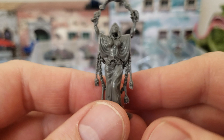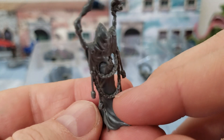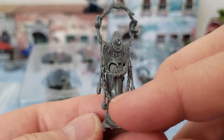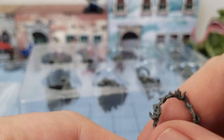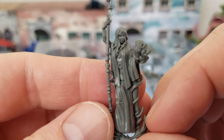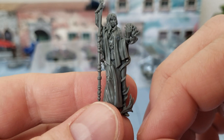For some of us that might be an issue, especially if you're big on the painting side of the hobby. But if you just want to get playing, literally all you need is some glue to put them on their bases and they are good to go. And then we have one last sculpt — she's got energy tendrils swirling around her.